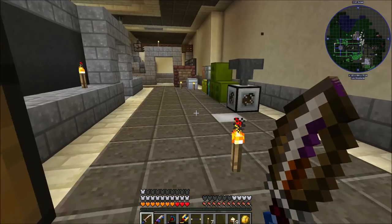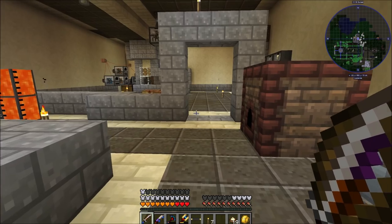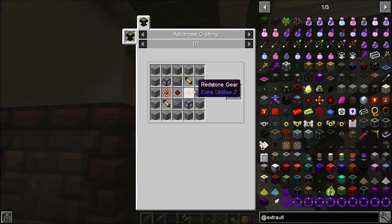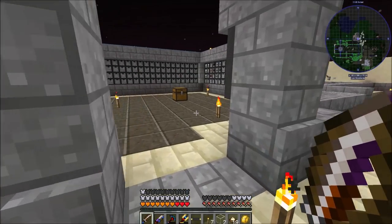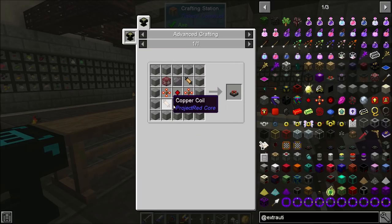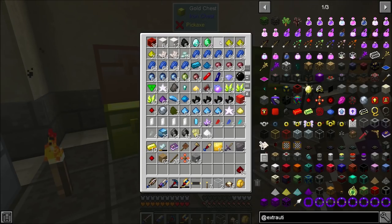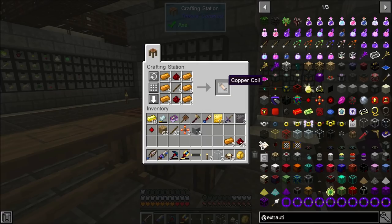We're going to start off by getting ourselves our manual mill. This thing is kind of evil because you generally only have to use it for a split second, but you do have to stand there. Let me go ahead and get eight redstone torches, then we're going to get two redstone gears. We're also going to need 16 pieces of stone, and then some redstone and copper to make the copper coils.